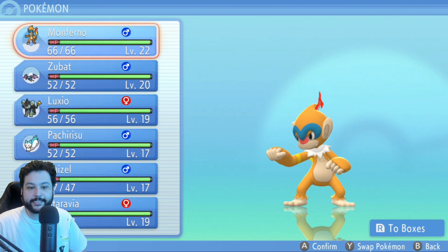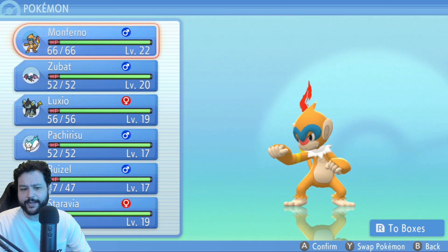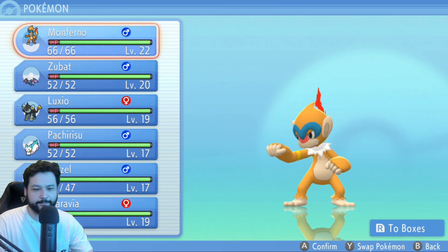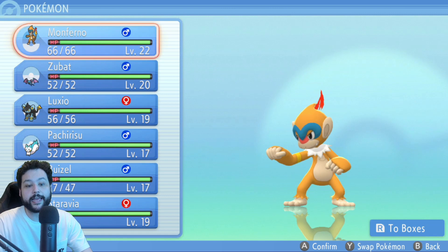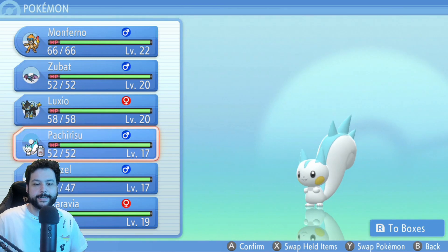I'm currently at the second gym area and my best Pokémon is level 22, the same level as the gym leader's best Pokémon. EXP Share hasn't been overpowering — I've just been doing every single trainer battle and catching every Pokémon I don't already have in my Pokédex. Battle all the trainers, catch some Pokémon, and you'll be on par with gyms 1 through 8.